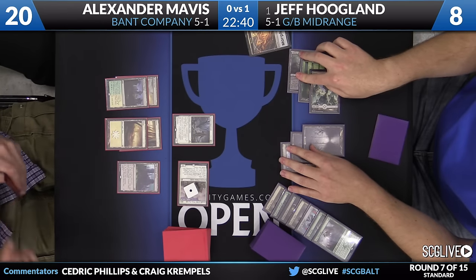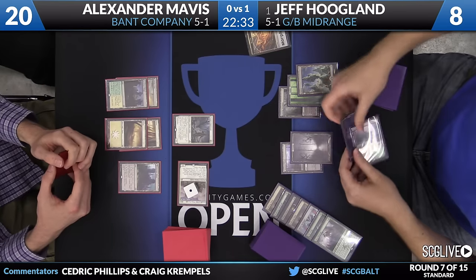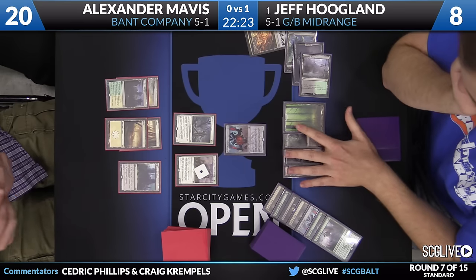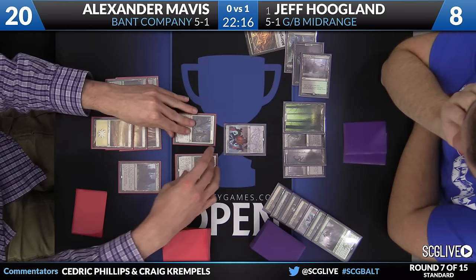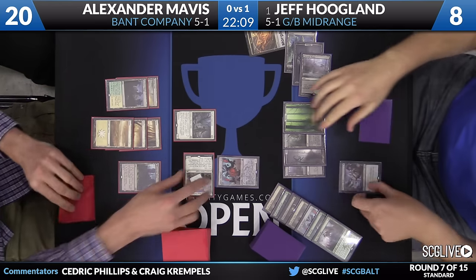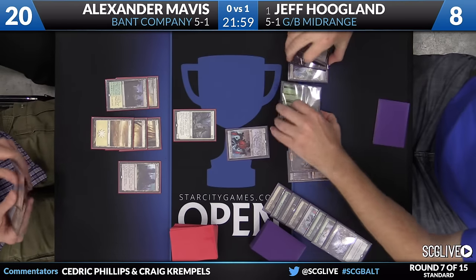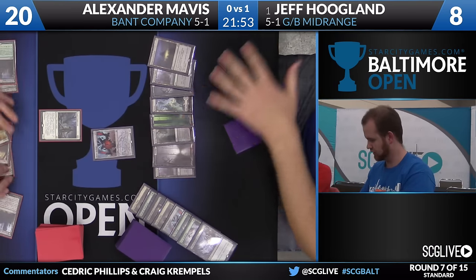I think Jeff is probably a little bit fearful of Archangel Avacyn again, or he just kills it with the Ultimate Price. Dromoka's Command is a potential problem there. Matter Reshaper - pass the turn back. Fifth land for Alex means that Abbey is now online. Although with his board so depleted, it's not the most high impact card. Jeff is going to cast Ultimate Price here after blocking, so if Alexander has some sort of trick, at least he's still got an opportunity to block. I like the sequencing there from Jeff. He's picked up another land here, and what he needs honestly is the monster - he needs the frog. He hasn't found it yet - that's his card advantage engine, but he needs it.